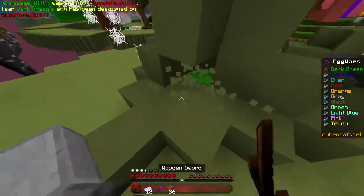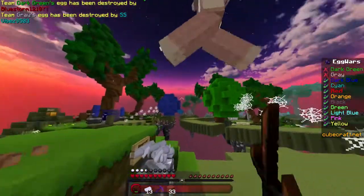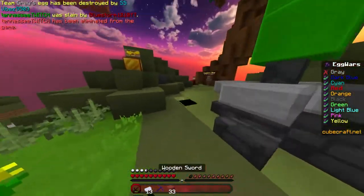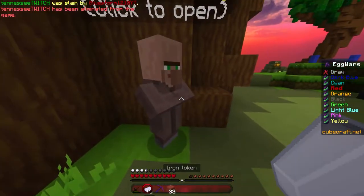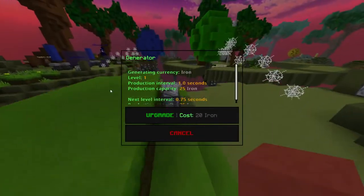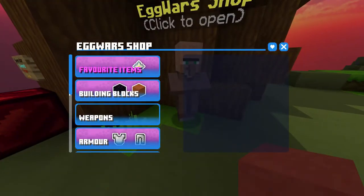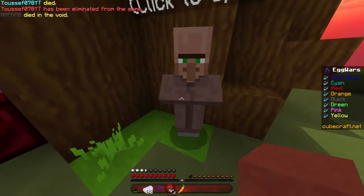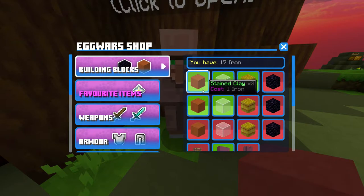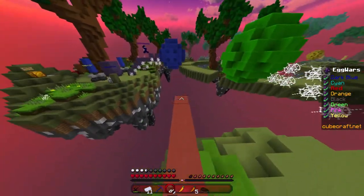I'll take out dark green real quick. Overall, I think it's a really nice GUI — it looks really really clean. At least Cubecraft is doing something with the GUI; I haven't seen a lot of servers actually do much with their GUIs for their shops. Really exciting to see where this is gonna go. Of course right now it's still in experimental mode, so it could change in the near future, but for right now it looks really clean.